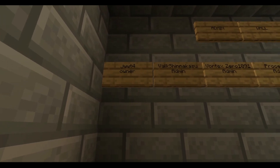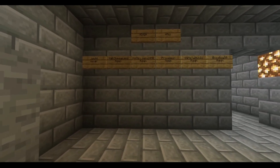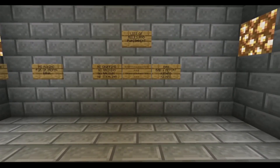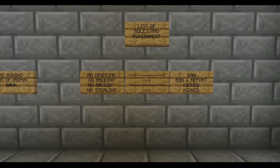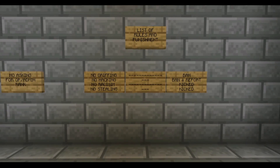Right here we have our admin wall — we have me, Derek, Vortex, Persilion, Game, Twitch, and Trench listed here, and we might add some more. And right here is a quick rules list — no griefing, no hacking, no racism, no stealing. This was originally here on Xbox 360, pretty simple.